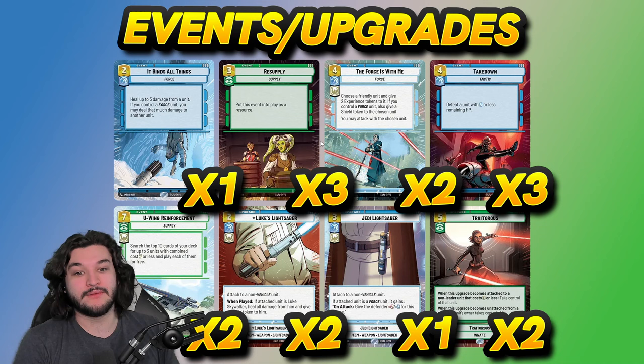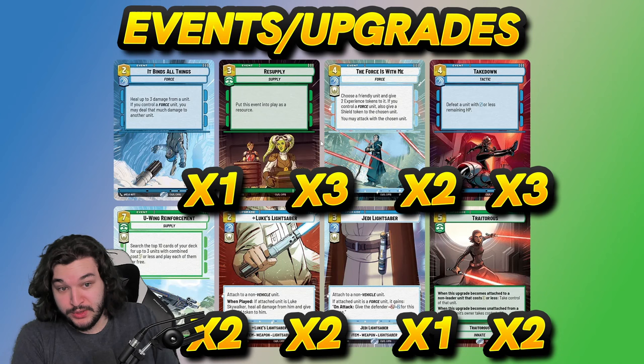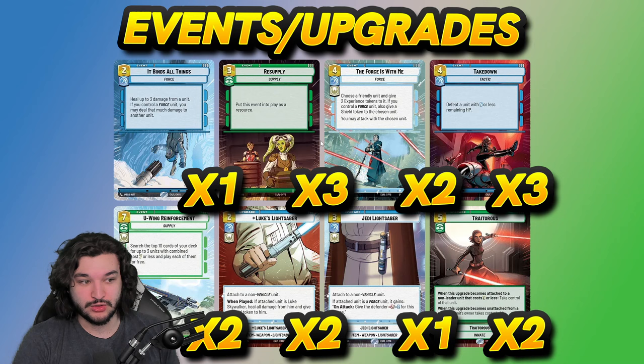With Luke in play, you can play The Force Is With Me and follow it up with something like Luke's Lightsaber for a truly broken turn where Luke becomes an absurdly powerful unit with a shield. You also get to put another shield on another unit, which is really nice. Three copies of Takedown — I think this is the best positional removal spell in the format. It deals with Boba Fett, deals with Bossk, and also deals with leaders as long as they have five or less remaining HP, which does happen.